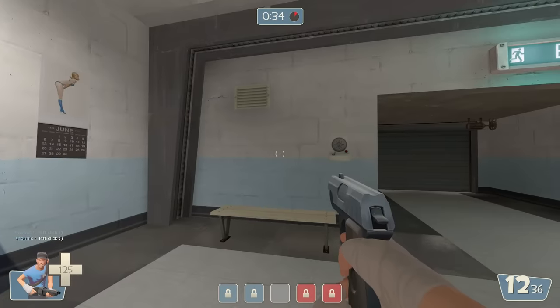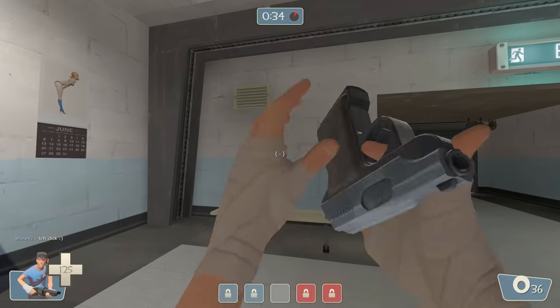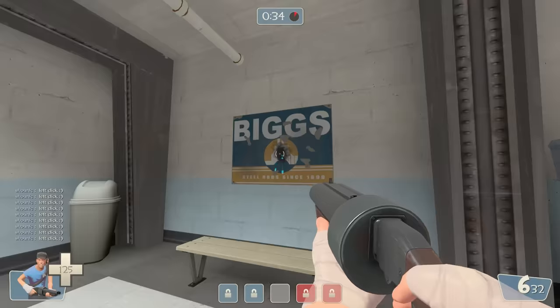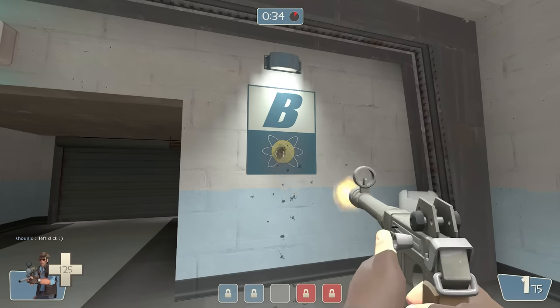If you hold down primary fire, the pistol starts mocking you for your shit APM. You need to spam left click for it to actually fire at a usable rate. Even weirder, the sniper SMG was identical to how it is today — so why is the pistol like this?